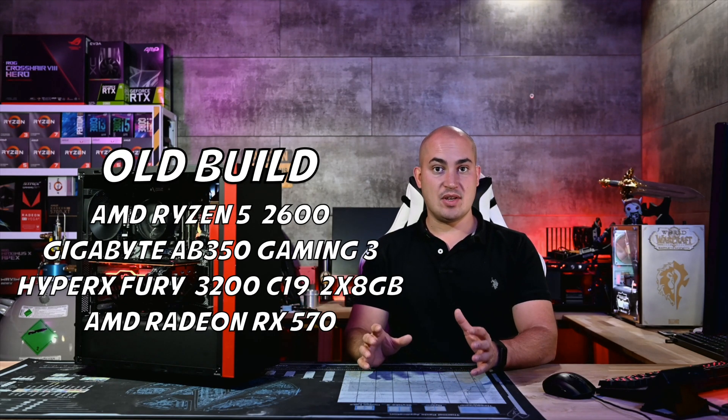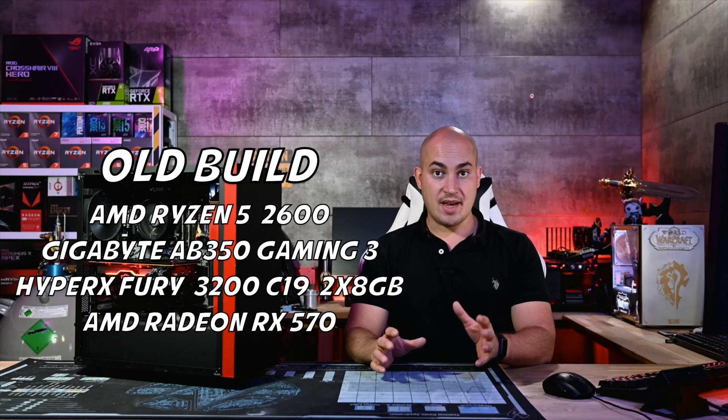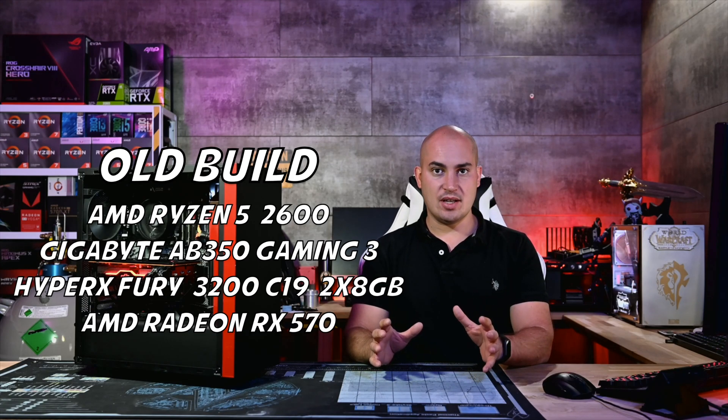What's up guys and welcome back to the Dungeon. Today's video is about the upgrade journey of what I call a value build — a PC made with the best price-performance parts you can find in the market. This was a Ryzen 2600 with a B350 Gaming 3 from Gigabyte, a cheap kit of 16GB 3200MHz C19, and an RX 570 — a very nice 1080p build for a 60Hz display. But now I want to turn it into a 1440p high refresh rate capable PC to play World of Warcraft in raids.